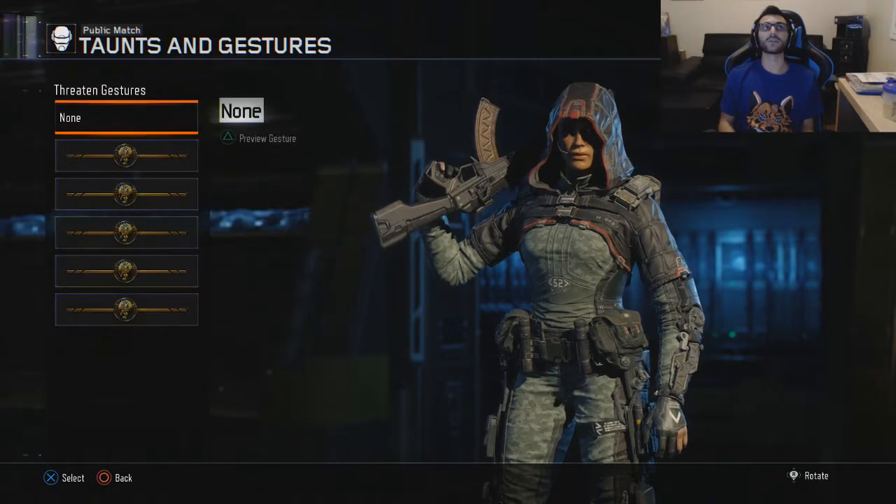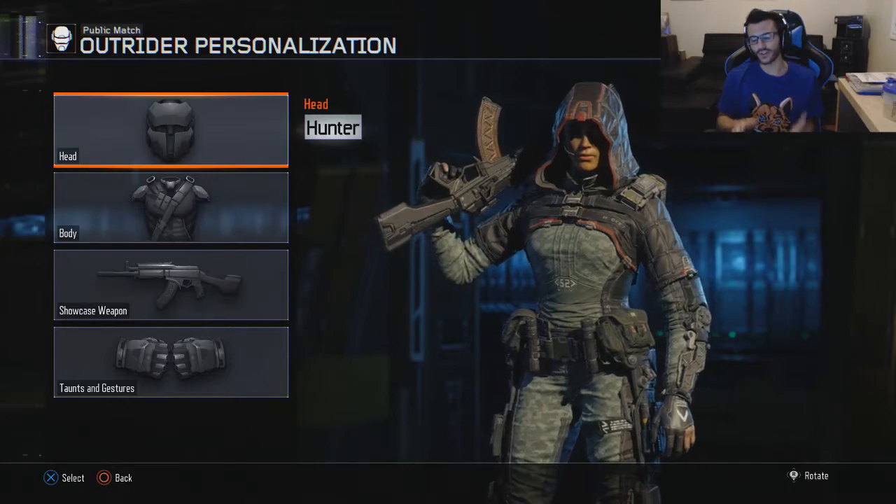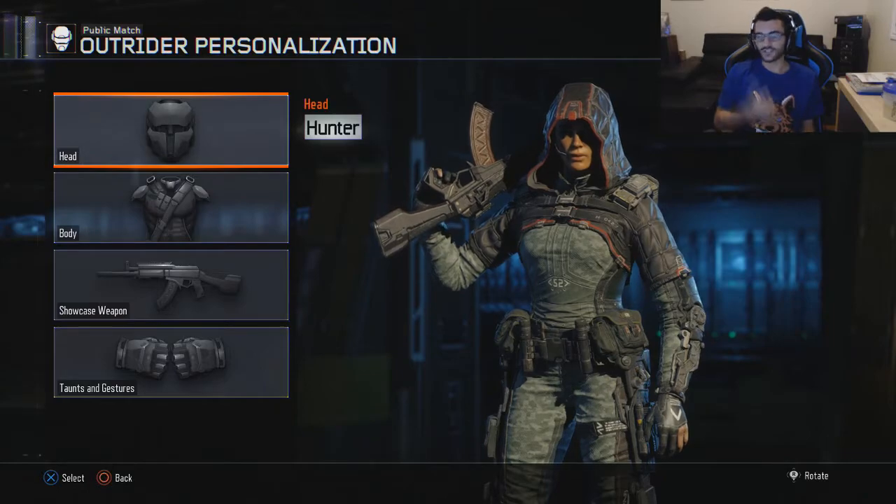Gestures — 'good game' and all the others — are all in the black market. So that's what the supply drops are for. It's not like Advanced Warfare: you don't get an advantage over another player. You get a variant of the gun, you get head, body, and taunts and gestures.